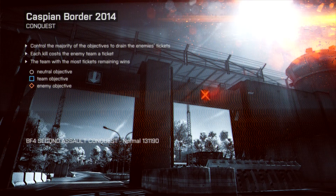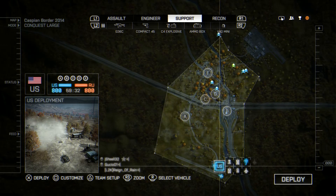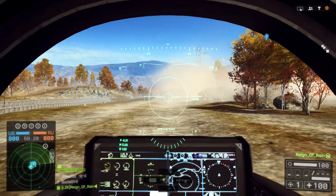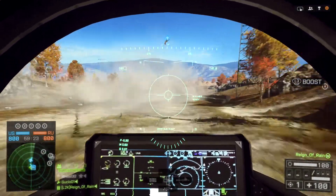Welcome to my trophy guide for Battlefield 4's Second Assault downloadable content expansion pack. This trophy we're going for is called Dirty Job. It is a bronze trophy and to attain it you need to find a hidden tunnel in Caspian Border.